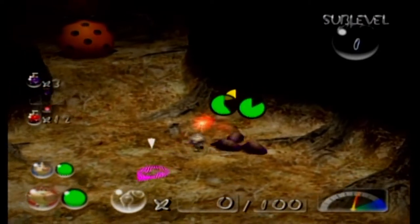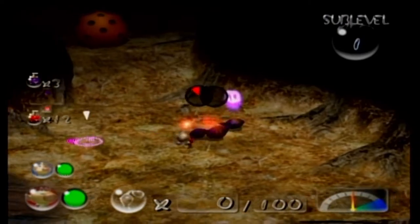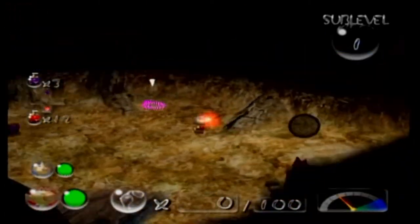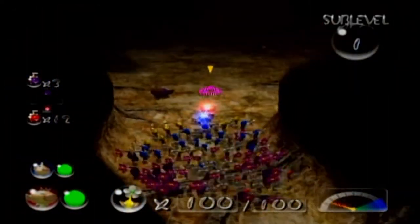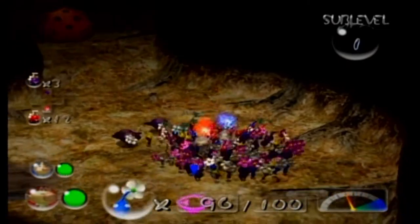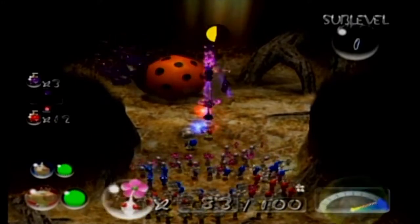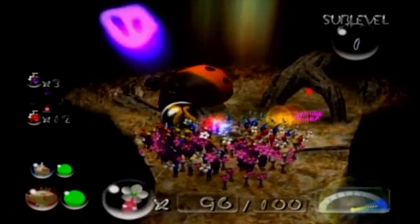We can also beat up the male Sheargrubs with Olimar, but they can also damage Olimar. Thankfully we have full HP. That's actually a very viable way of beating up the Sheargrubs. Expect to see a lot of Snagrets in this dungeon, by the way — it's not going to be all just peachy-dandy. That is... oh, thank goodness he got stunned. Apparently all of my Purple Pikmin were not homing in properly. Oh, it's a gold marble!